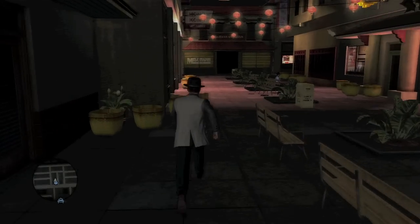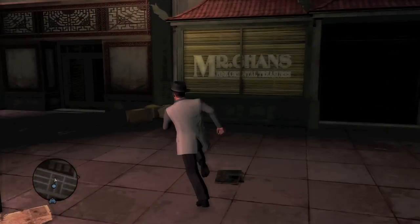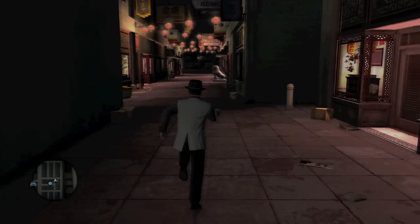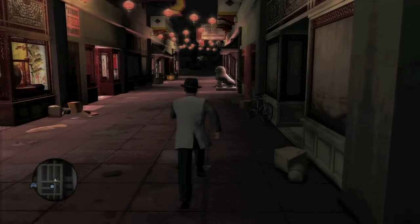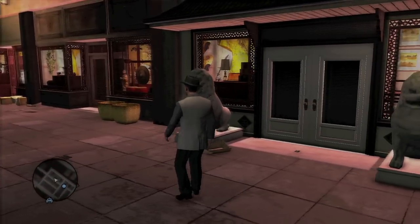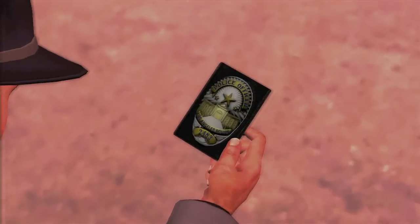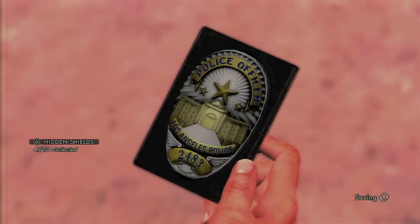This is in Chinatown. Look for that Cam Tong Chinese food sign. The description on the Film Negative tells you it's between two Chinese lions, but there's like five pairs of Chinese lions. Anyways, look for that sign and then head down here — these happen to be the lions that the Film Negative was talking about. Just pick it up and you should be good to go.